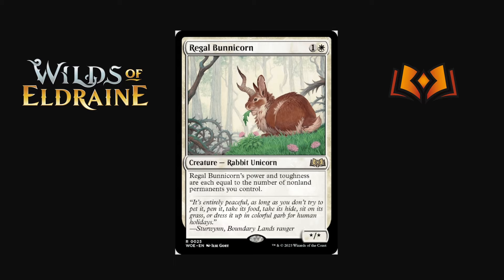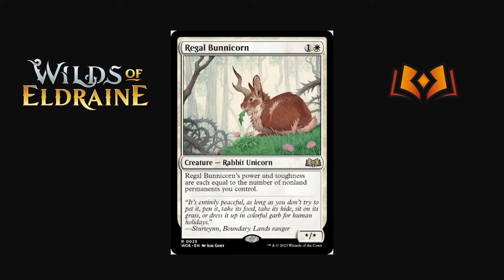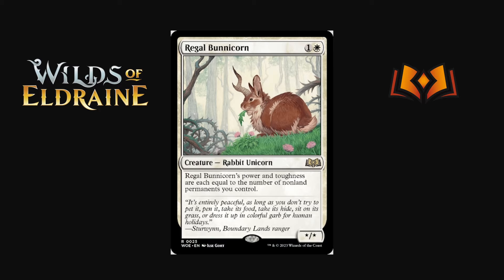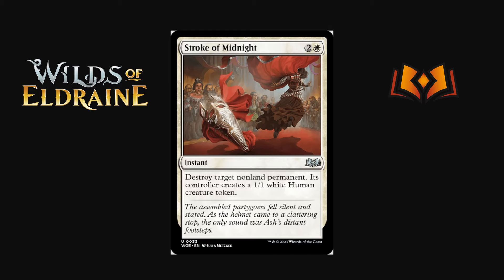Regal Bonicorn is one and a white — its power and toughness are each equal to the number of non-land permanents you control. Counting non-land permanents is super powerful. We've seen things like the Hogaak deck swarming with Ornithopters, Thraben Inspector clues, and Vein Epicure blood tokens — you can put a lot of non-land permanents on the battlefield very quickly. You can easily be playing Regal Bonicorn on turn two or three as like a 5/5, which is pretty crazy.